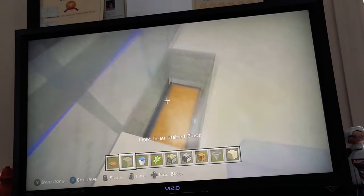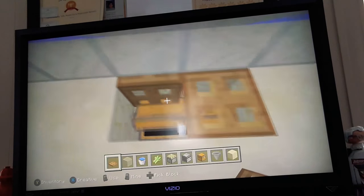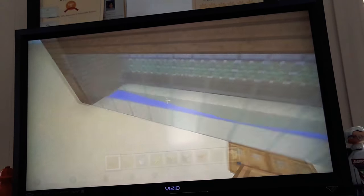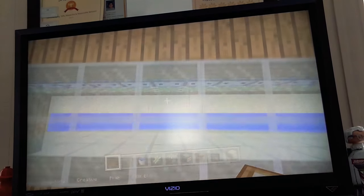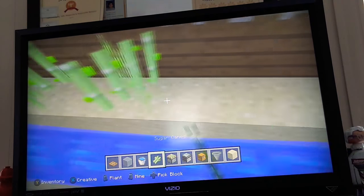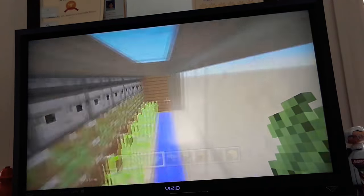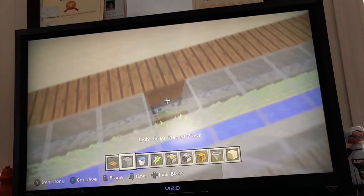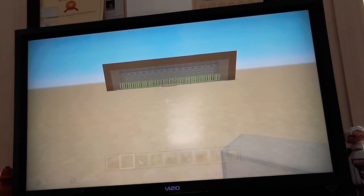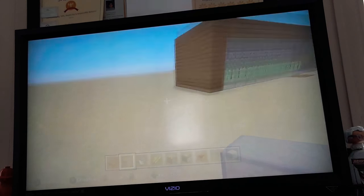Instead of having a hole you could just have trapdoors, so that when you want to check your collection you just flip them open like this. And honestly, guys, you're done. This is such a simple build — it's ridiculous, it's so simple. That's all you need. Now put a row of sugarcane and all 16 will be there, none going to be missing. Yeah, you're done — and it kind of looks cool as well.